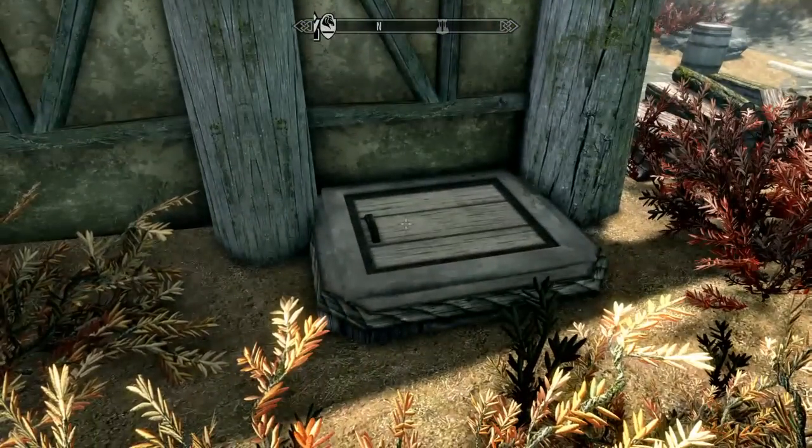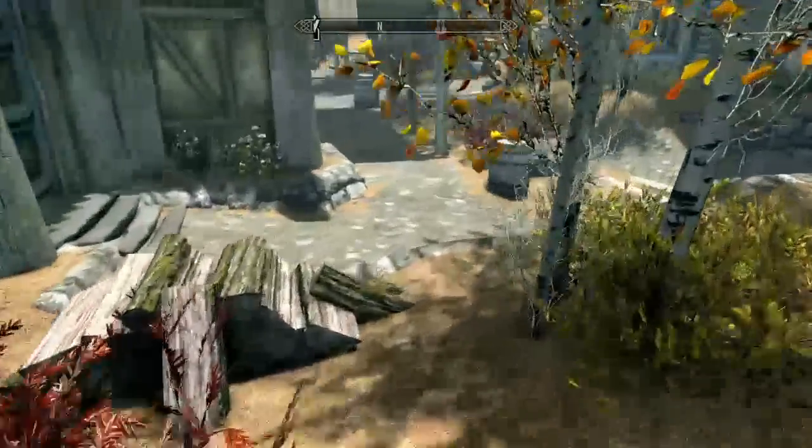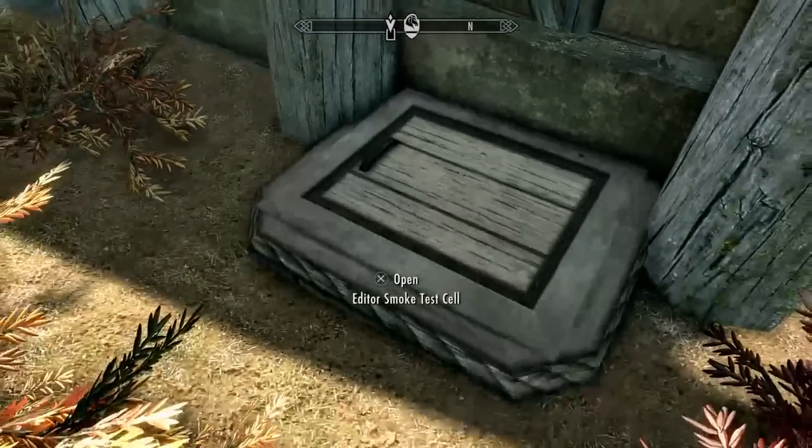What I failed to notice is around here there is a trap door. Now, this trap door is super handy, amazingly useful. I found it by accident because I was wandering around when I still had it turned on, and I was like, oh crap, look cool, a trap door to the Warmaid's basement. But no, it's not — it is the editor's smoke test cell.